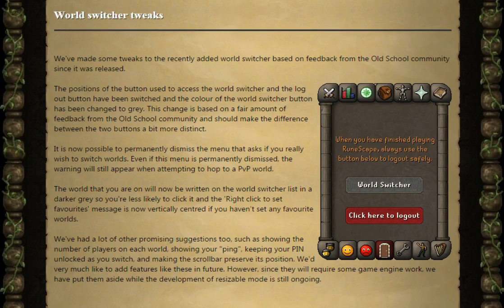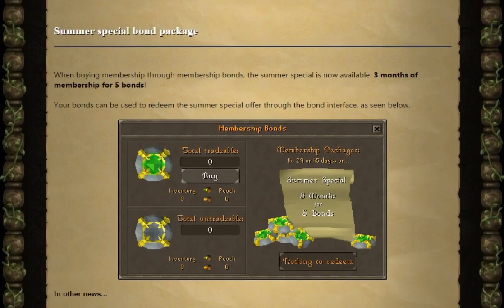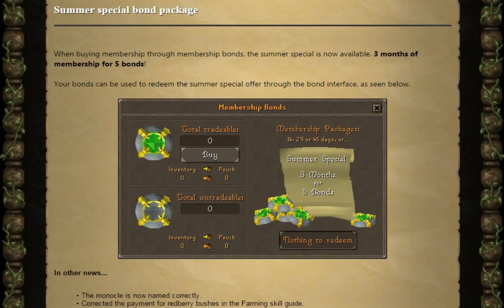Moving on, we've got the Summer Special Bond Package. When buying membership through membership bonds, the Summer Special is now available: three months of membership for five bonds. Your bonds can be used to redeem the Summer Special offer through the bond interface, where all you have to do is click the Summer Special as opposed to your regular 14, 29, or 45 days.